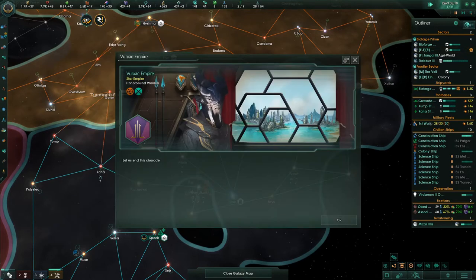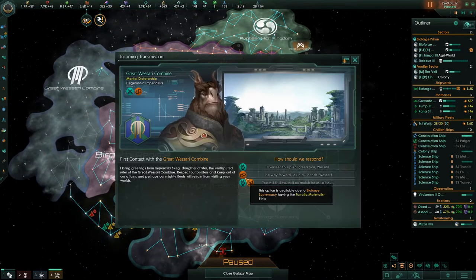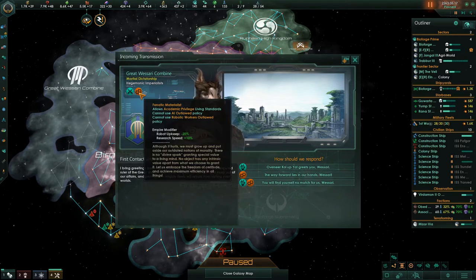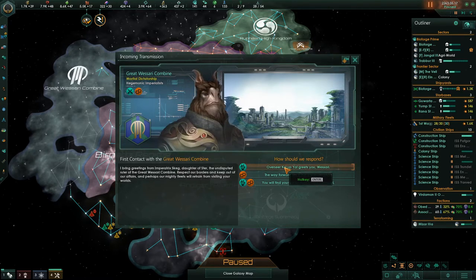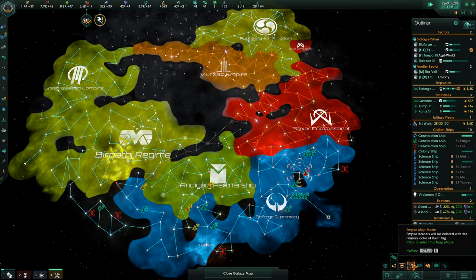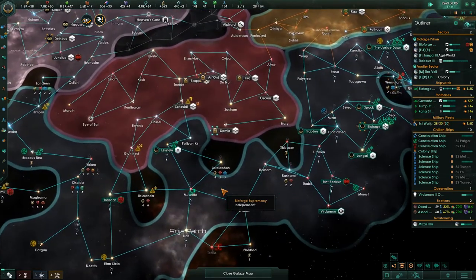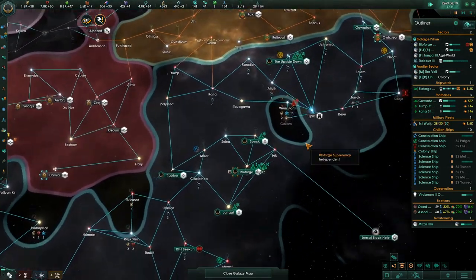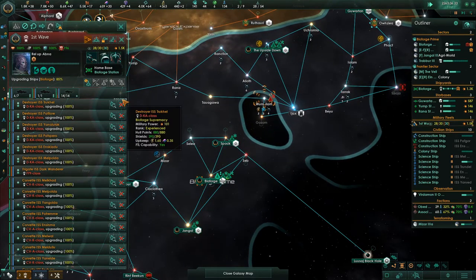New contact: the Great Wasari Combine. They are militarist and fanatic materialist. Robot upkeep - we're also fanatic materialist, so we understand each other. Their initial opinion of us is good; everybody over here is good and we want to keep it that way. Do we have enough to finish the fleet? Good - we're gonna get 30 ships and then go take care of this stuff over here.